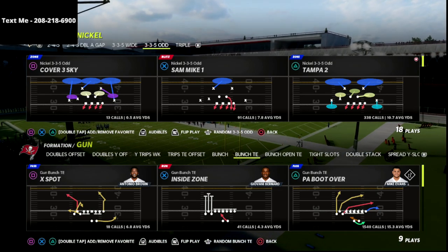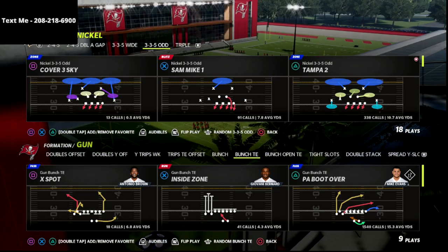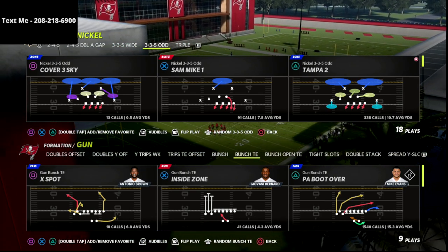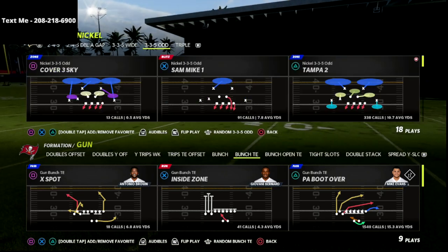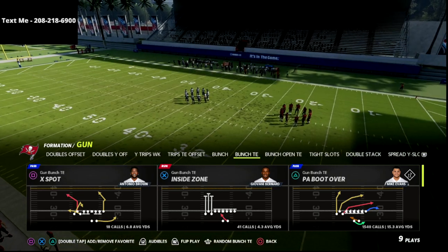I've got a few new offenses coming, but defense has been super hard for a lot of people, including myself. So I've been putting a lot of lab work into the defensive side of the ball this year, because offense comes a little bit more natural, at least in this year's game. So we're going to break down this incredible route combo out of the Bunch Tied In.